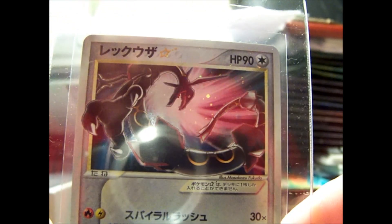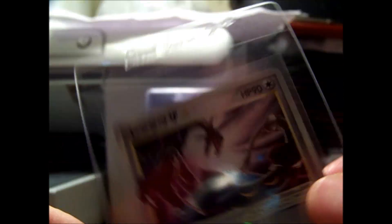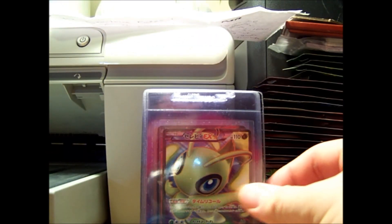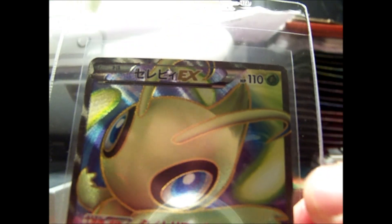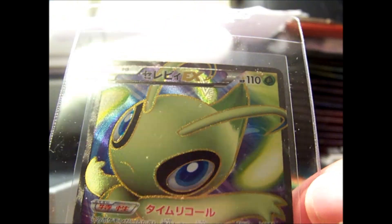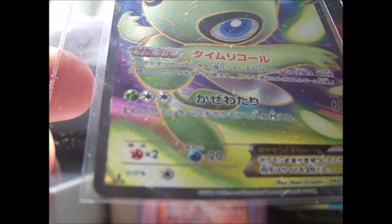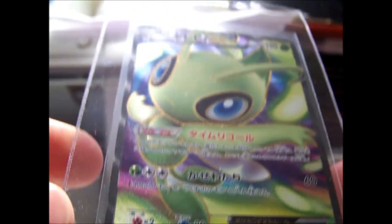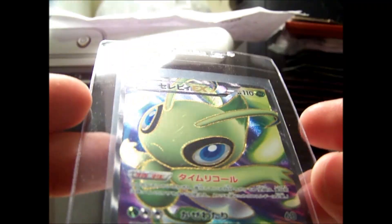He sent a Rayquaza Gold Star — Japanese, Unlimited — and a Celebi EX Full Art, First Edition, Japanese, from Black and White 6. Really cool card. I'm actually thinking about buying one of these in Japanese myself.